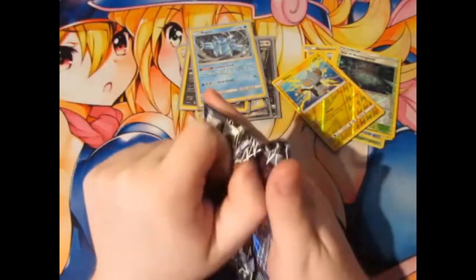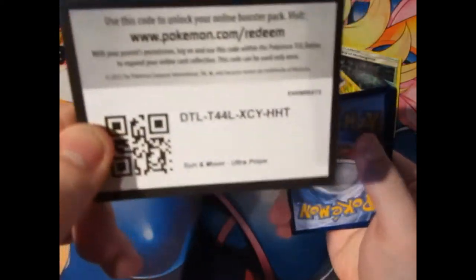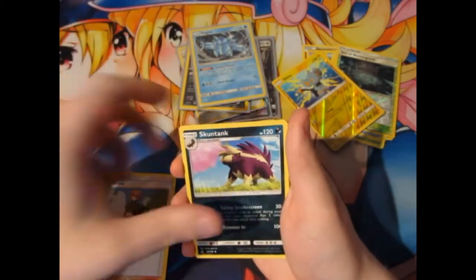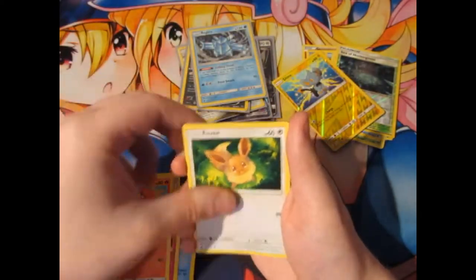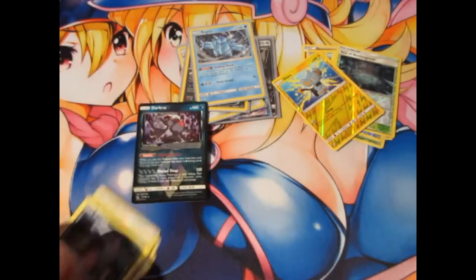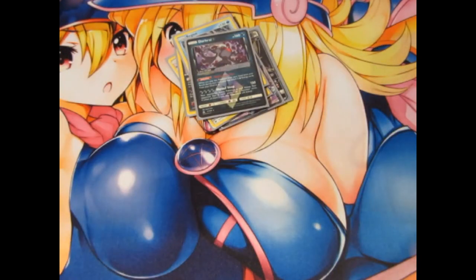Final pack, people, and then I have to go charge up my camera, and then we can carry on with the month of pack openings. We've got Palpad, Piplup, Foongus, Eevee, Sneasel — nice. A Darkrai Prism Star, which I've already pulled this month, and a Type: Null. Never mind. Still a hollow rare, I'll take it — but it's a duplicate this month.